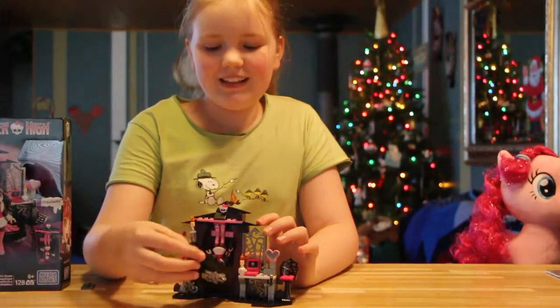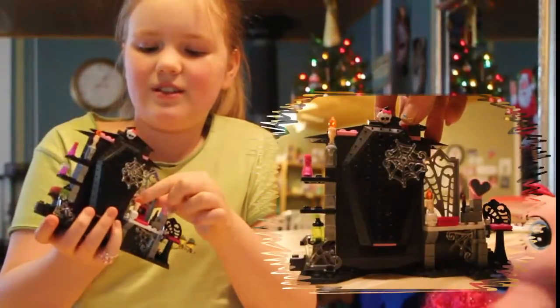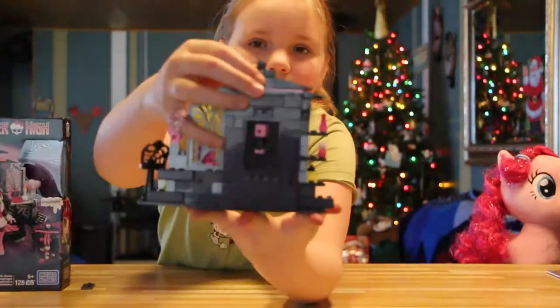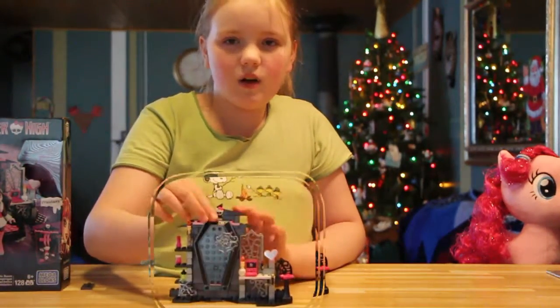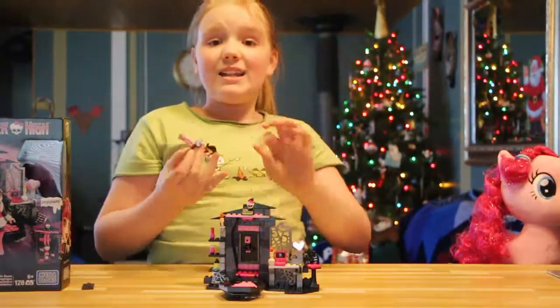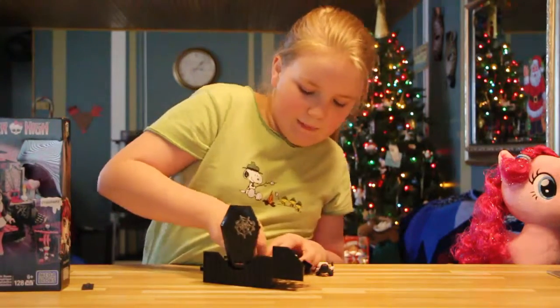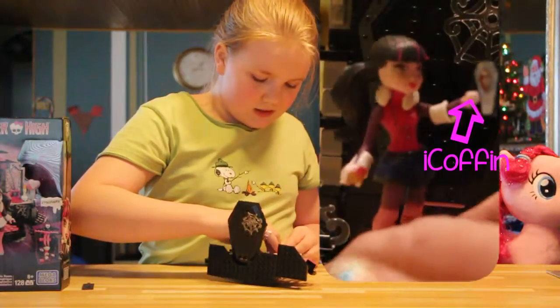So here she is. The features are: there's a chair, a mirror, a cobweb, and if I turn it around for you, it looks like just an ordinary wall — but when you turn it, there's a part of the wall you can rotate, and her little bat is hanging. The coolest feature is that you pull down her coffin and there she is, hanging down. One thing I need to tell you is it's very hard to get her on the stand, and she doesn't stay on it very well.